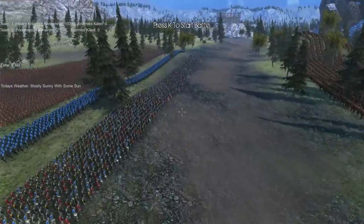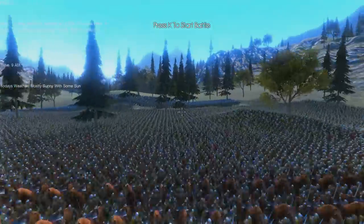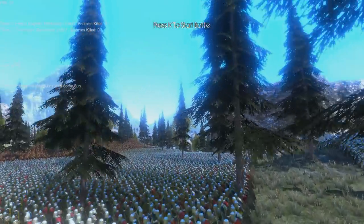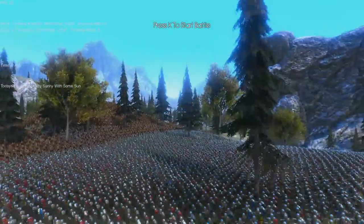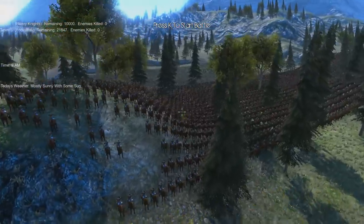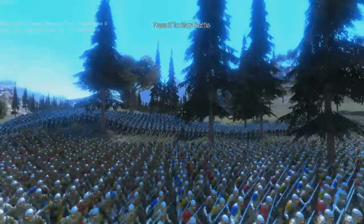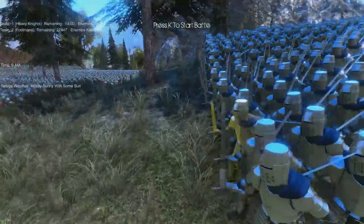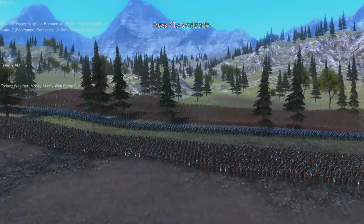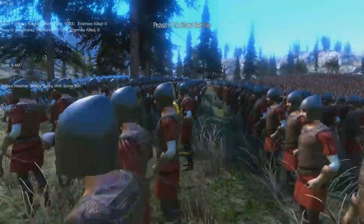Today we have around 10,000 Englishmen going up against over double their number of Frenchmen. The numbers aren't accurate, and this isn't an accurate representation of the Battle of Agincourt in any way, shape, or form, but I thought it'd be a fun scenario to do. The French have a few thousand cavalry, along with about 15,000 footmen, and a big chunk of medieval knights. On the English side, we have around 3,000 footmen, 1,000 knights, and around 6,000 archers.